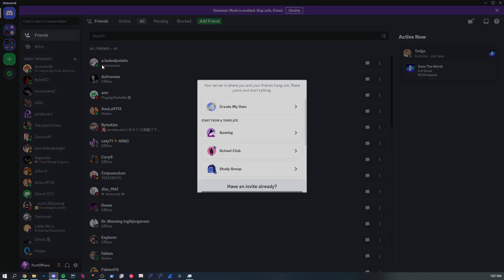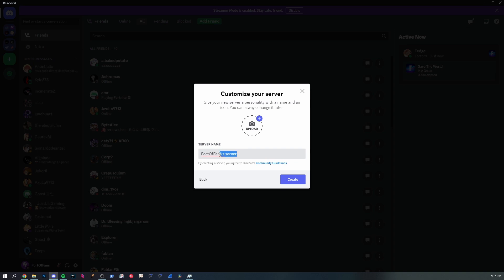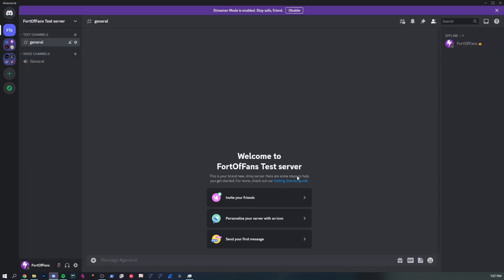First of all, let's make a new server — create on my own, skip this question. We'll call it 'test server.' So we have a brand new fresh server — what are we going to do?